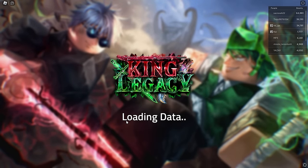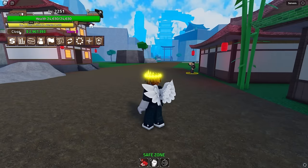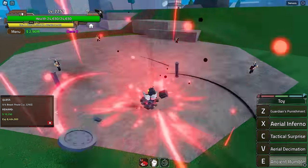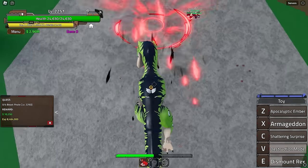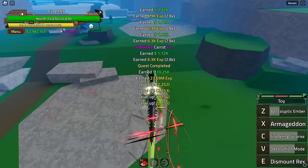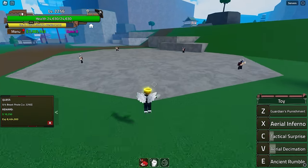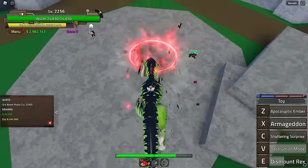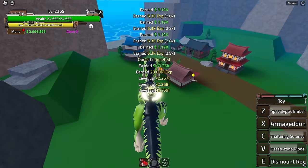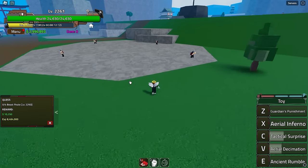We're in Second Sea for the first time. Tracking the quest — Beast Pirates right here, very simple. Just keep grinding and using moves — it's so easy to kill every NPC in this game. It's not as brain-dead as Blox Fruits grind. Plus in King Legacy you have infinite energy and no mastery system.